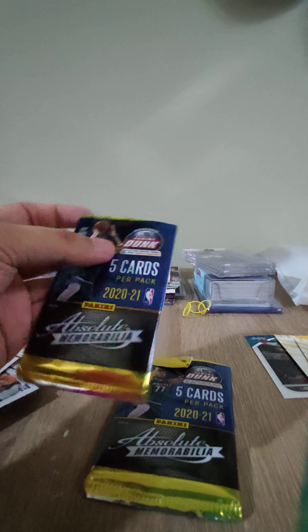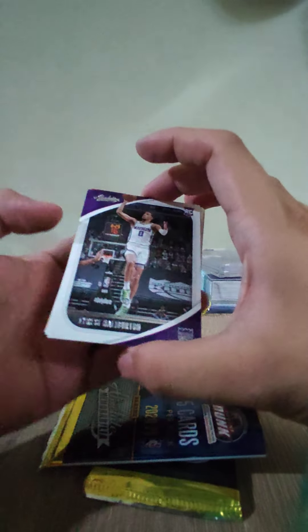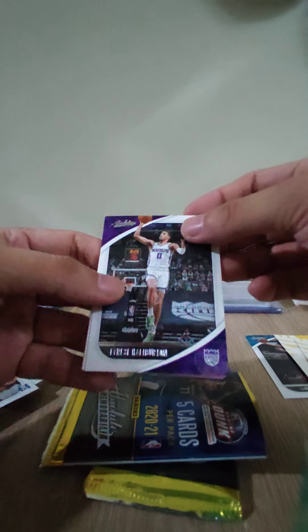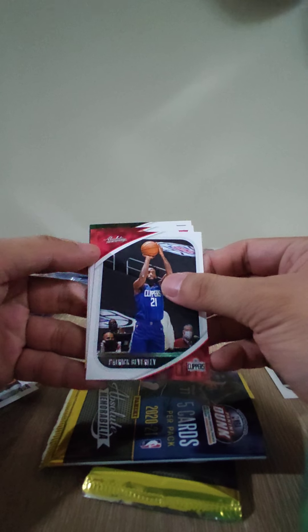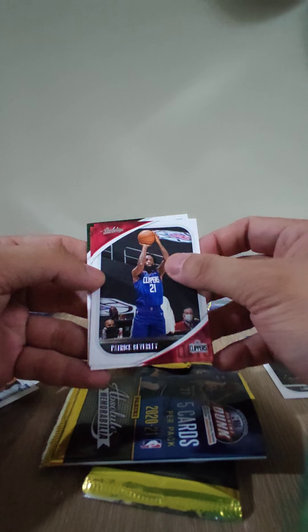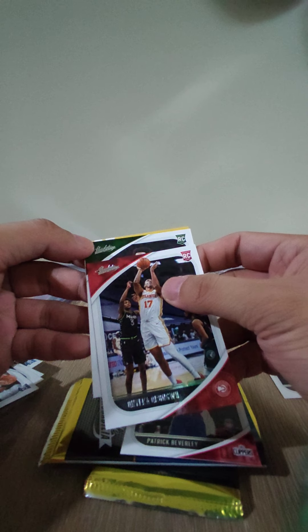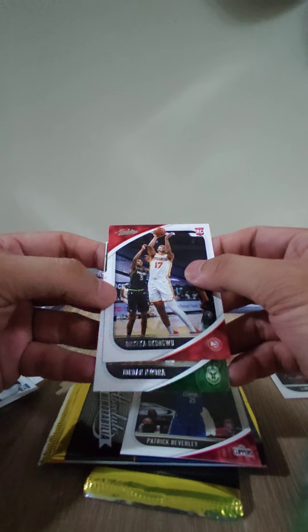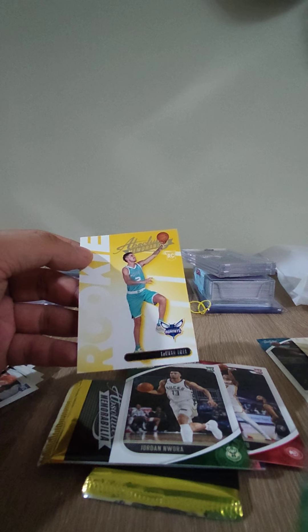Let's open the last one. Tyrese Halliburton — first hit for the pack, it's an RC. Patrick Beverly, LA Clippers. Another RC for Atlanta Hawks — Onyeka Okongwu. Another RC, might be a Boston player. Jordan Wara, Bucks. And another LaMelo Ball — another hit!